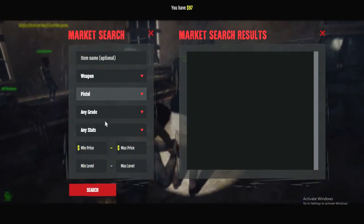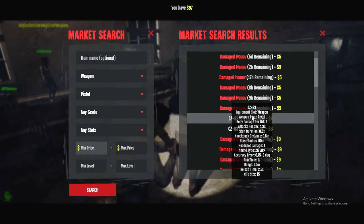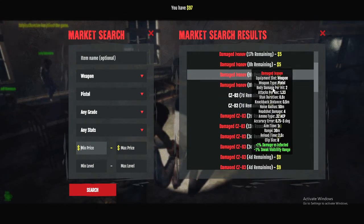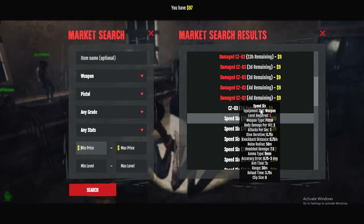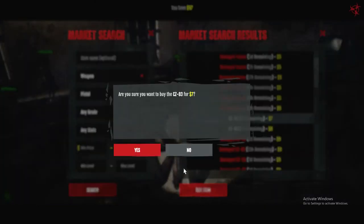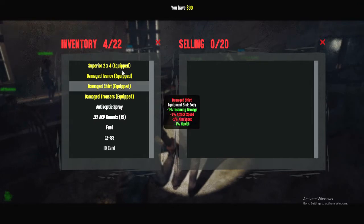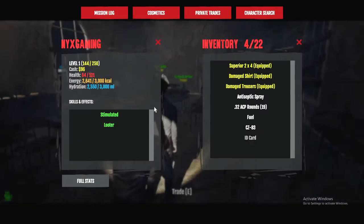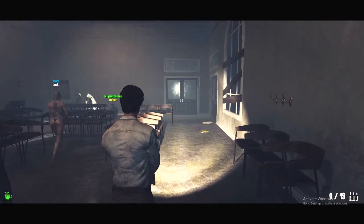Since I only have a pistol, I'm going to look for pistol ammo and a better gun — mine is damaged and I don't want that. I have 97 dollars so I can afford something a bit more expensive, but the better guns require level five. I'll get the cheapest one at seven dollars, buy it, then go to selling to sell my damaged gun and get most of my money back. I equipped the new gun — brand new!